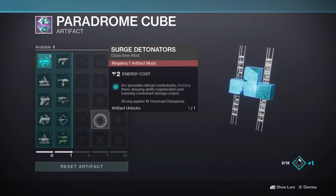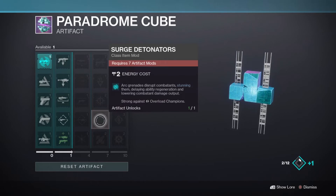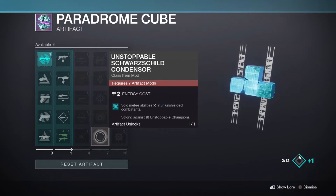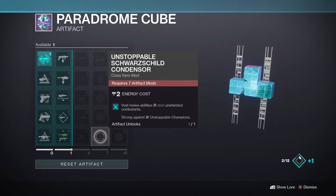Surge Detonators is a repeat from last season which allows your arc grenades to stun Overload Champions. With us having weaker options to deal with overloads this season, I could see this mod getting even more use, although it was already an auto-include for most running either Chaos Reach or Thundercrash in overload related content previously. The last mod in the fourth column is Unstoppable Schwartzchild Condenser — I'm pretty sure Bungie named it this just to laugh at us trying to pronounce it. This mod allows void melees to stun Unstoppable Champions, though I don't see it having a ton of use outside of maybe void hunters with their smoke grenade, since you almost certainly do not want to count on running up point-blank to stun an unstoppable.